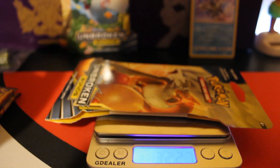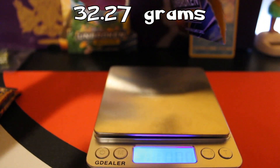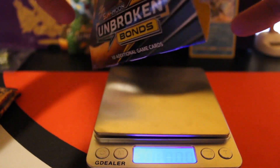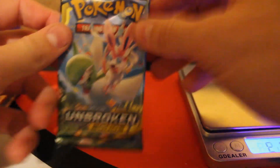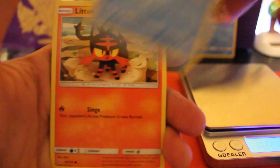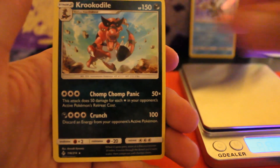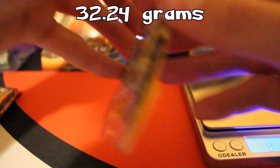This one's 32.27. A little heavier than the previous one. On the inside we have the beautiful Gardevoir and Sylveon pack. Here's the code card. We got: Metal Energy, Togetic, Fairy Charm Lightning, Croconaw, Slowpoke, Litten, Sandshrew, Murkrow, Oddish, reverse holo Fairy Charm Ability, and the rare is Crocodile.